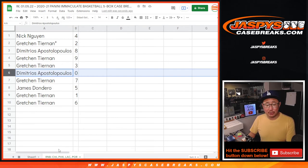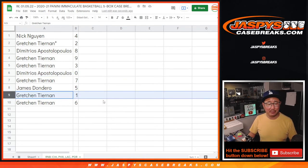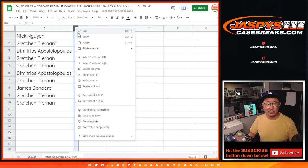Zero gets you any and all redemptions for those four teams on there, including one-of-one redemptions, which is a rare occurrence — just have to remind people about that. It's in the description too. And Gretchen, you'll still get live one-of-ones for that group of teams.